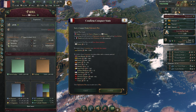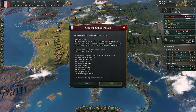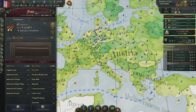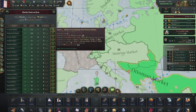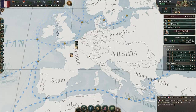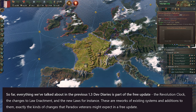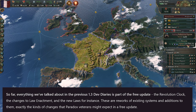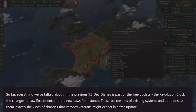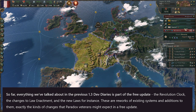Now let's talk about the actual DLC pack itself and future ones. We're talking about the Immersion pack and what it entails for Victoria 3 — specifically how they've decided which parts will be included in the free 1.3 update for all players, and which parts will be exclusive to this paid immersion pack. Everything previously discussed — like the Revolution Clock, the new law enactment three-part system, the new laws — is part of the free update, exactly the kinds of changes that Paradox veterans might expect.